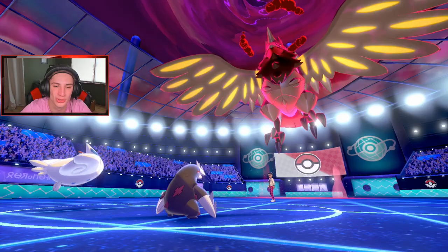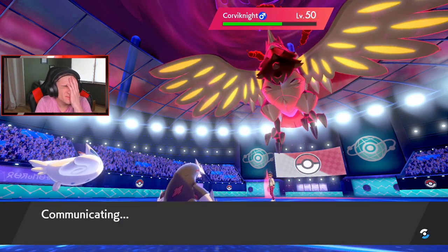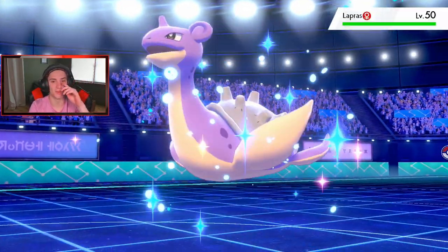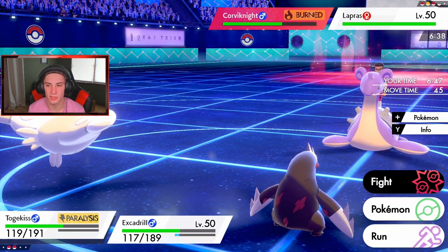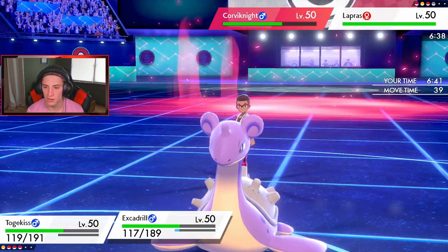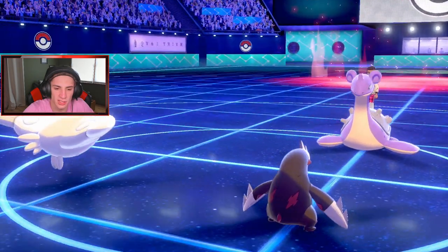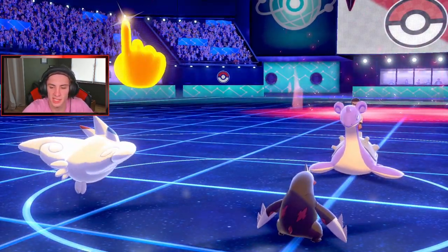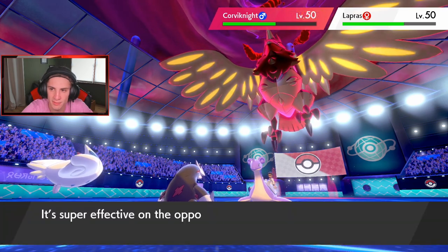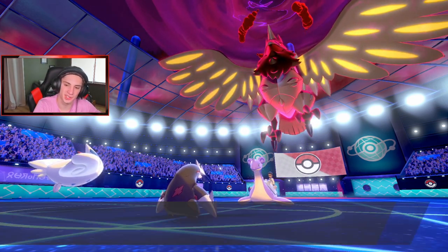Do I Dynamax here? I don't think we Dynamax — I think we save it. He has Reflect up so I could go with Primarina or drop a big Rock Slide. I'm going to go for Follow Me to keep Excadrill alive longer and just drop a Rock Slide. Nice Rock Slide — Follow Me, keep this Excadrill alive a little bit longer. It has that Weakness Policy so it'll be able to do some bigger damage. Can we make Lapras flinch? Maybe I should have Dynamaxed and dropped the Rock and said see you later.